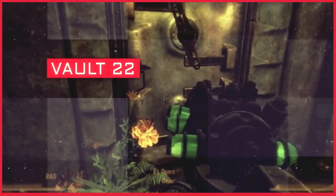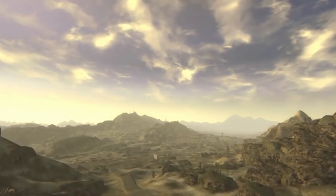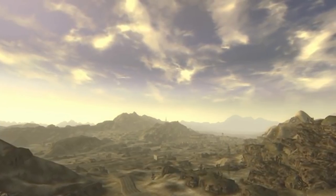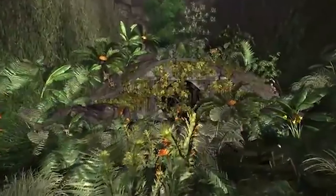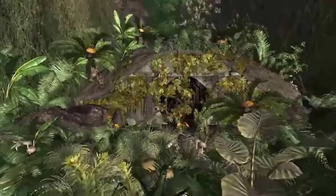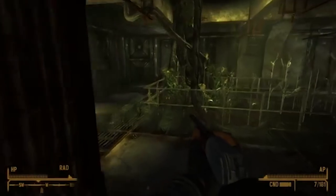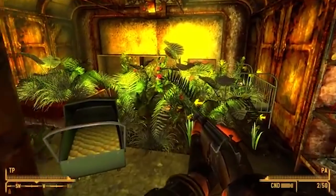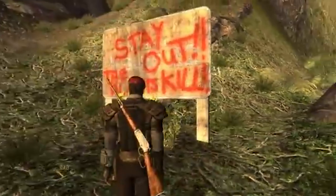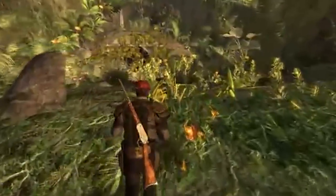Vault 22. When you're wandering through the deserts of the Mojave Wasteland in Fallout: New Vegas, you wouldn't really expect to find an overabundance of greenery — that is, until you find Vault 22. Inside the vault are weeds, vines, and some very angry humanoid plants. Vault-Tec was trying to experiment with plants and accidentally created a fungus that was toxic to humans, with spores that mutated them into monsters. An oasis in the Mojave Wasteland, this is not.